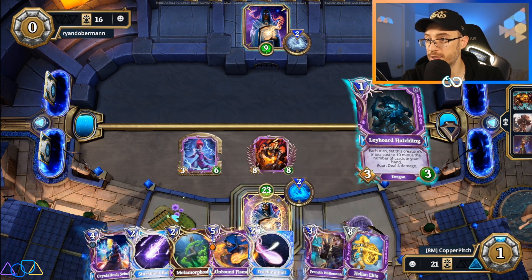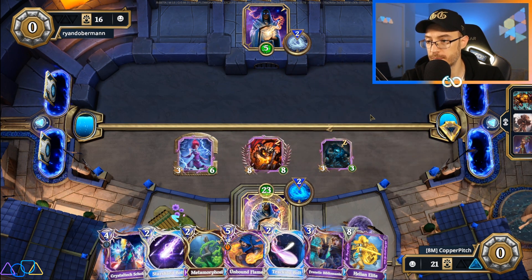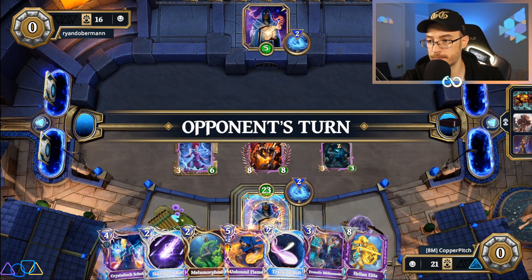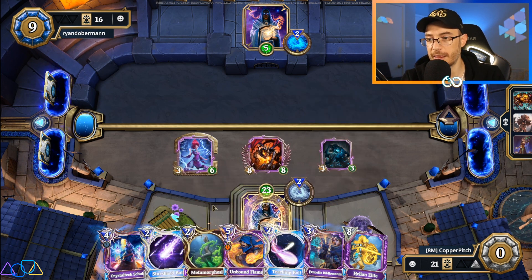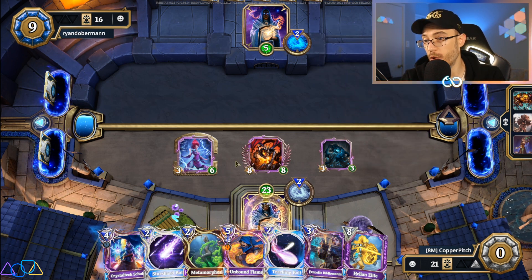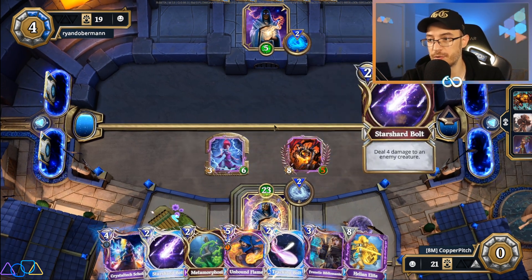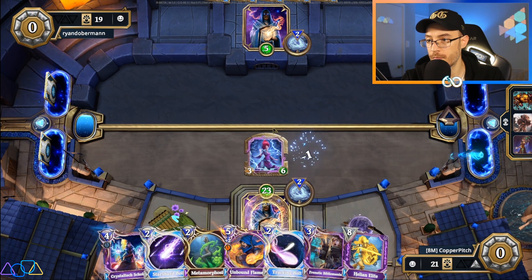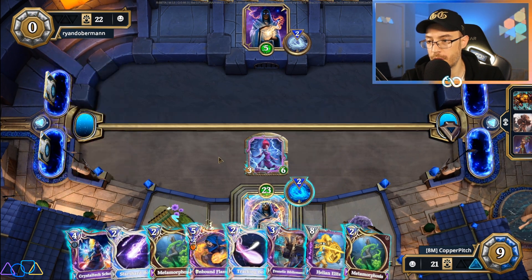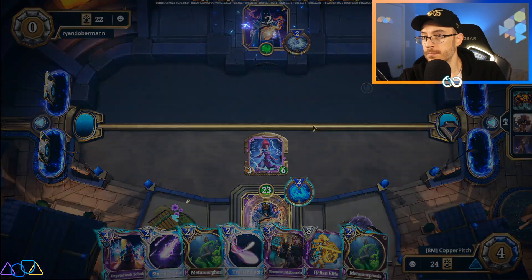Now we don't need to keep all the cards in our hands, so we can go a bit more all-in here. Smack him around a little bit. We could have gone into Metamorphosis here, but I don't like that — gives him one turn to deal with whatever we get. Whereas next turn, if we can Metamorphosis this into an Avatar of Magic, we just OTK him. That's just GGs. That was so cool. And that's a sweaty Control Magic mirror match for you.